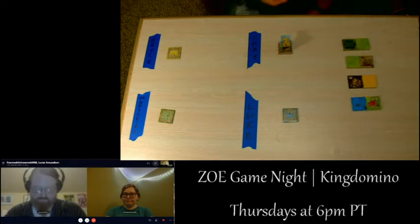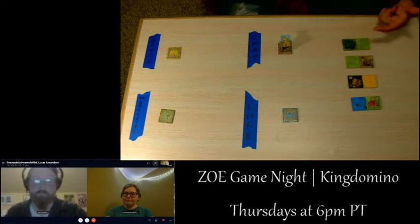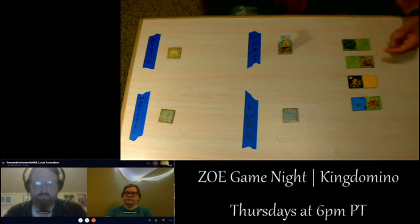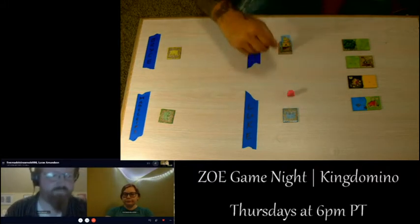If you tuned in a little late and didn't catch the video: you score points by contiguous spaces of the same type — like grass or forest — times how many crowns are in that area. Pretty simple. All right, the first player is... chat!